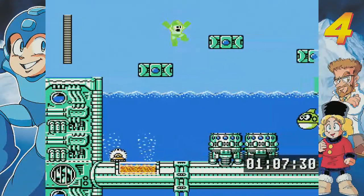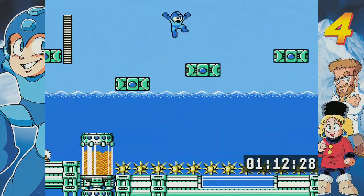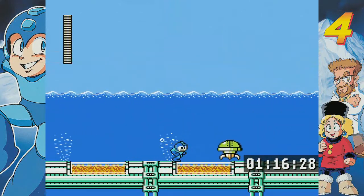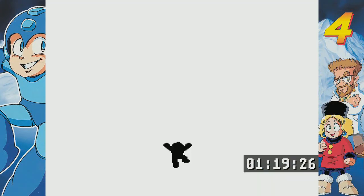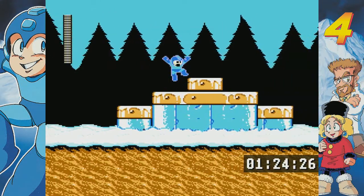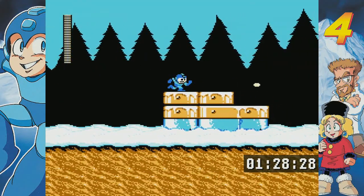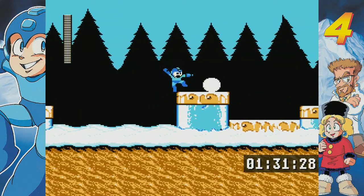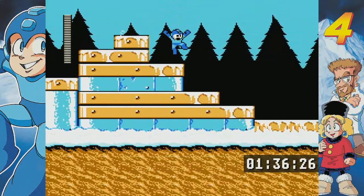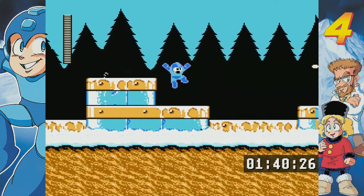Sometimes when you see the goal, like, you don't have to deal with all of the enemies — you can just go. This is the first part of Diveman stage. That was close. Missed him. Don't care. Like here, I could switch to Ring or Dust, but no — I think we'll do just fine without.